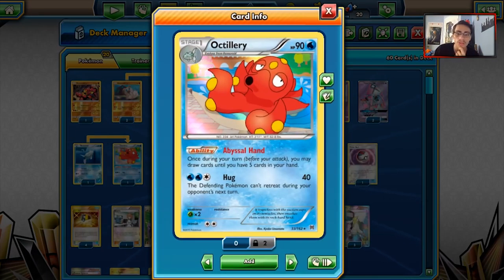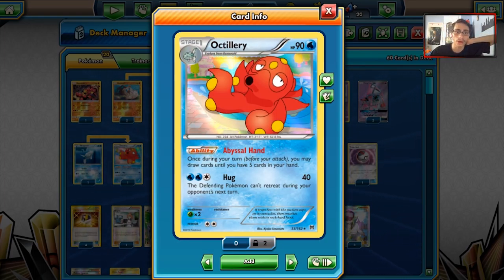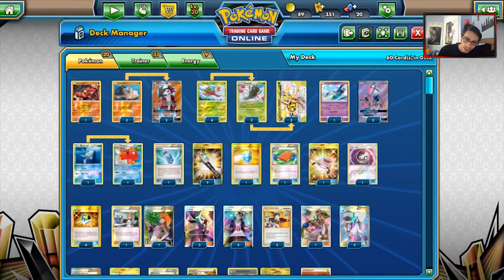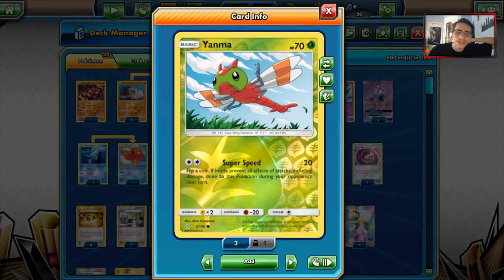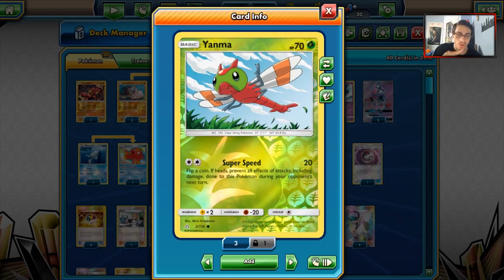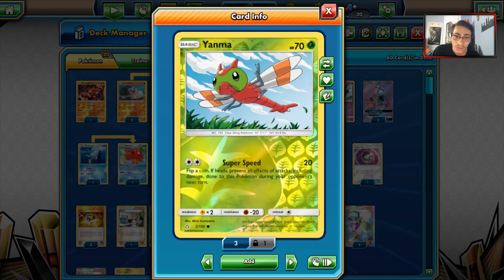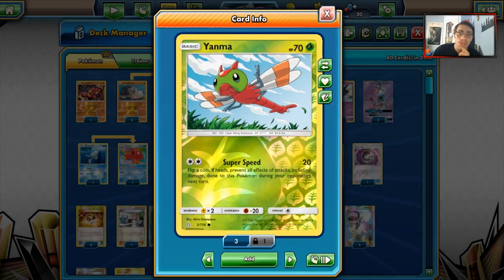We have one Octillery — another good draw support card, which also helps us quite a bit when we need to get those 4-card hands. We got two Tapu Leles with Wonder Tag, and those are all the Pokemon in the deck. We have four Yanmegas. Funny thing about Yanmega — you can actually use Choice Band and do 100 damage to something like a Greninja or Lycanroc GX. Then if you get heads on the coin flip and they can't do anything about it, you just knock them out the following turn with another 100 damage attack. Yanmega OP confirmed.